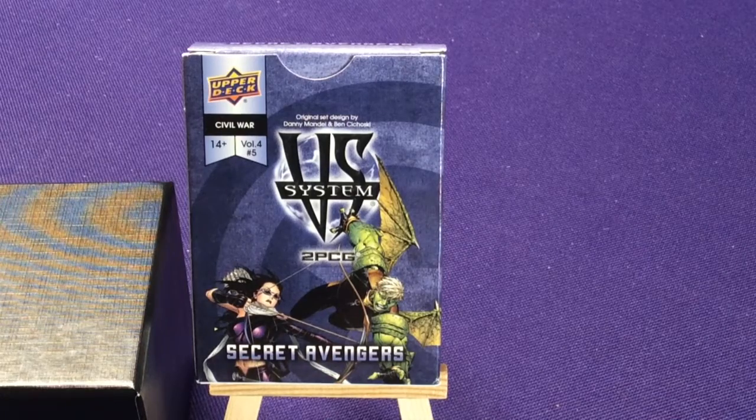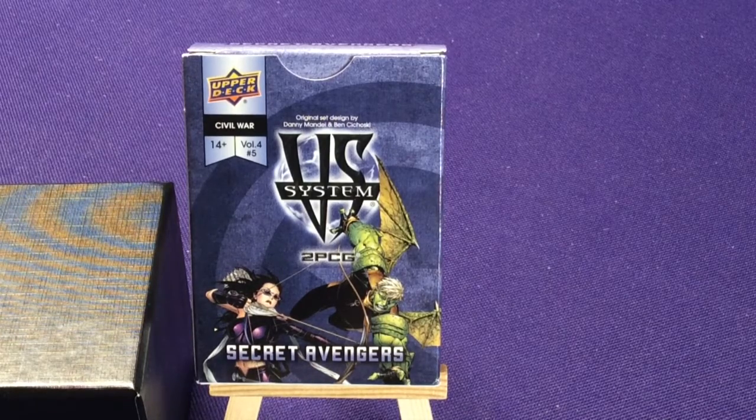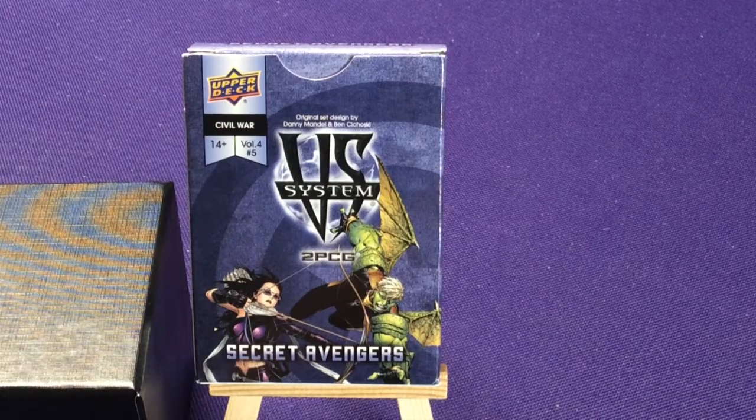Hey everyone, it's Jason. Welcome to another Marvel VS System Unboxing. This is for the Secret Avengers, part of the Civil War storyline, Volume 4, Issue number 5. You can check out the other videos in the Civil War set — the base game which has the Civil War Battles, with the two main teams: Pro Registration, which is Iron Man's team, and Anti-Registration, which is Captain America's team.